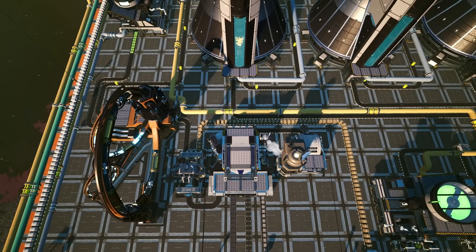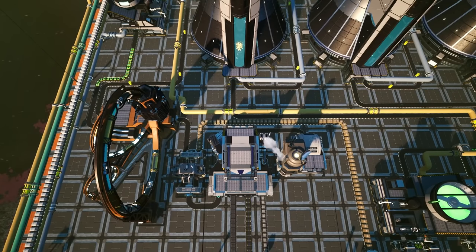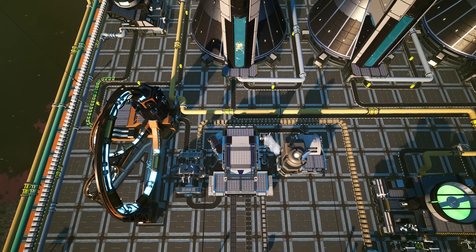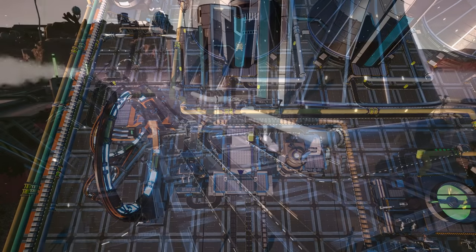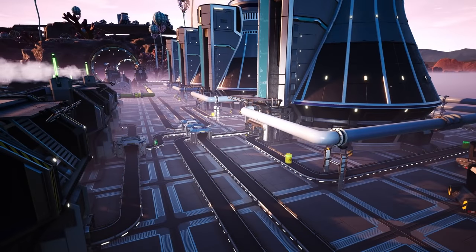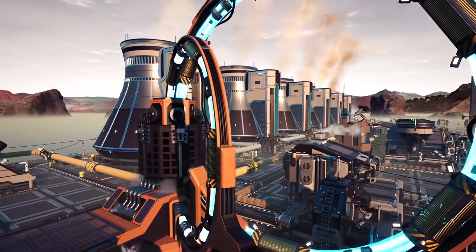So there you are guys. I will mention that this guide is just to show you the process, and though you're more than welcome to copy the layout, knowing these steps should allow you to build this in your own style. That being said, if you do want me to show you ways in which I might be inclined to build these within a factory, then let me know in the comment section below and perhaps we'll do that next time.